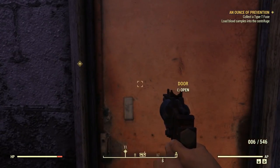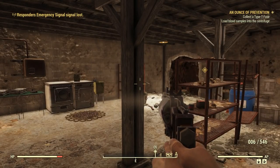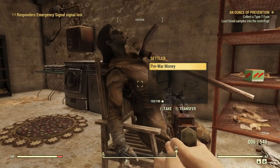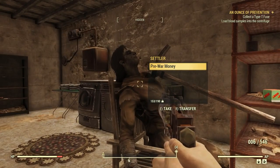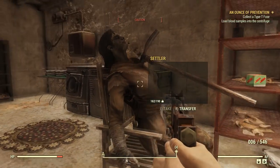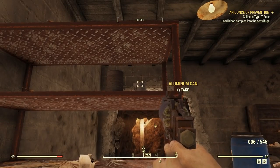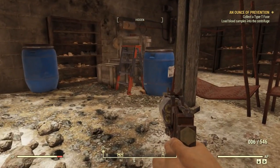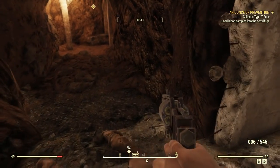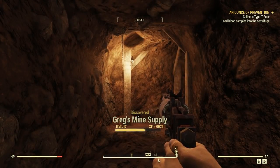Damn these things. Look at this place. Let's see if I can sneak in here. Whoa, what the hell? Look at this settler here — okay, a pickaxe in his chest. Shotgun, boiled water, shotgun shells. I'll take the aluminum can because I need aluminum. Here is another settler. Telling me to go here for this — Greg's Mine Supply? This is where I'm going to find the fuse?